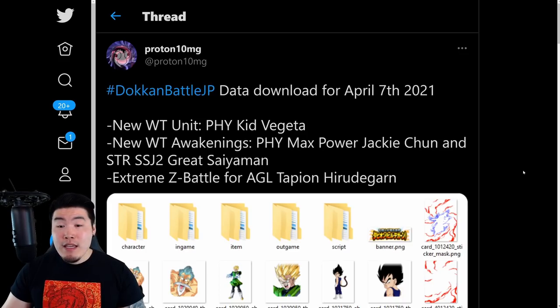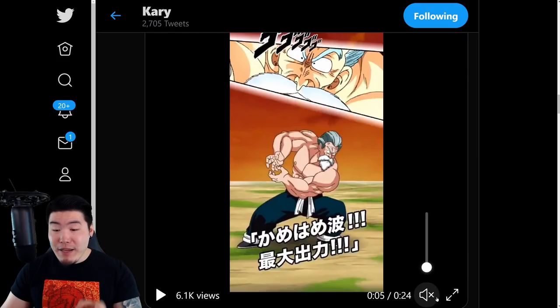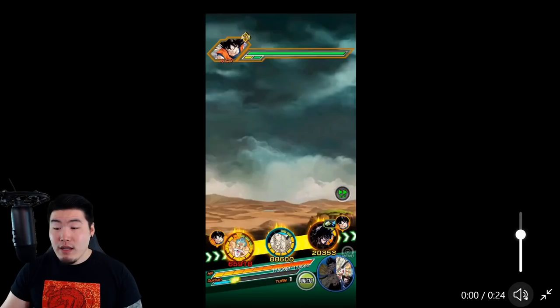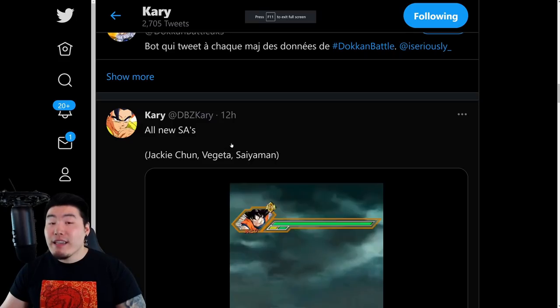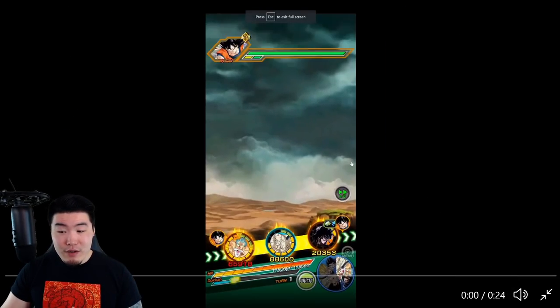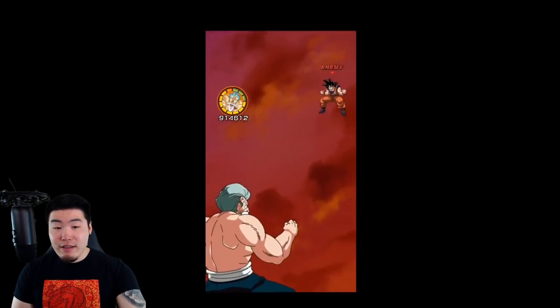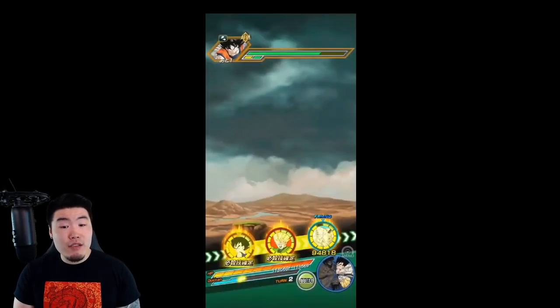Now let's pop over to the Dokkan wiki — actually, before we do that, we got the animations for the new awakenings as well as the Kid Vegeta, so let's check that out real quick. Big shout out to DBZ Carry for posting this — we appreciate it. I don't think the volume is actually necessary, so play. Obviously this is for the Max Power Jackie Chun — it's a Kamehameha of course. Not too bad.